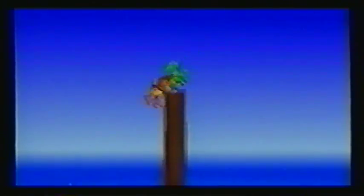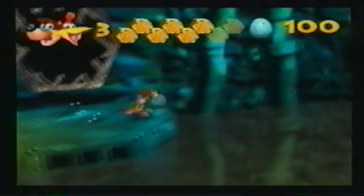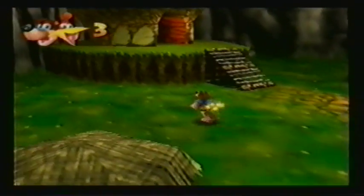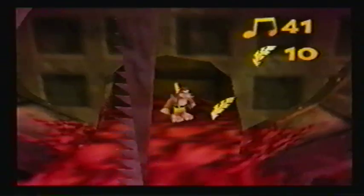Collect enough music notes and you can move freely around Gruntilda's lair. Or Jinjos — find five of these cute little whatevers in each world and you get a puzzle piece. And don't forget to stock up on eggs for ammunition; these will allow you to defeat and ward off enemies. Plus there are golden banjo statuettes good for a free life, red feathers to help you fly, golden feathers to make you invincible, and honeycomb pieces to help you store up energy!